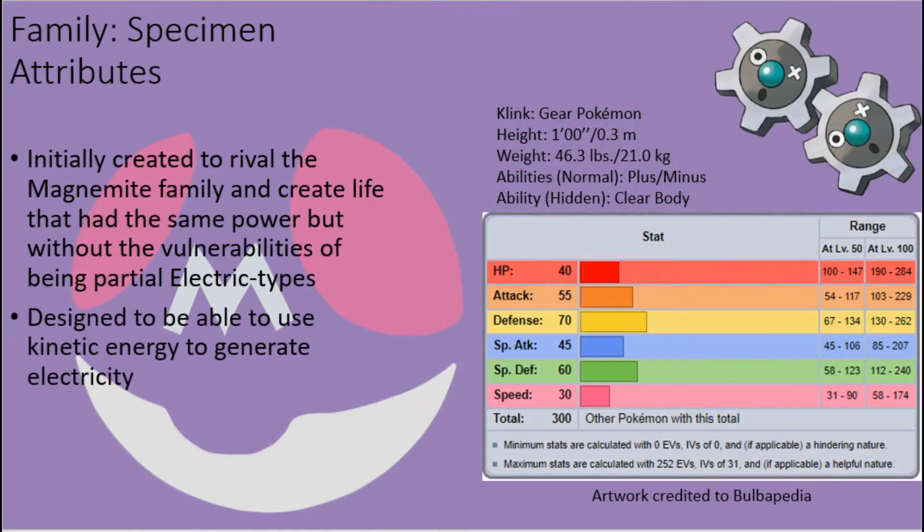As such, they took their design plan several centuries back and decided to use interlocking gears as the basis of their process. By utilizing the kinetic energy of rotating gears in combination with an internal generator, the researchers were able to create an artificial life form that could flawlessly use kinetic energy to generate an electric current, thus creating Clink.